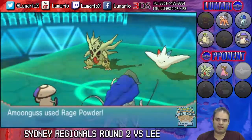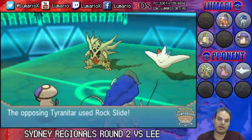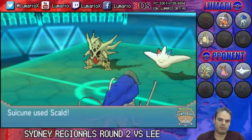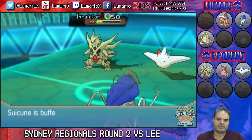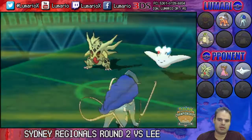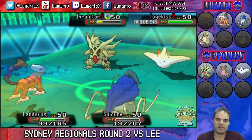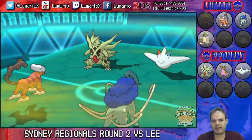Togekiss is still asleep. I go for Rage Powder with Amoonguss because I don't want Togekiss to paralyze my Suicune if it wakes up. Unfortunately, T-Tar's Rock Slide knocks out Amoonguss, but Suicune does get a Scald off, and thankfully I don't get flinched by Rock Slide. That puts T-Tar at very low health. Landorus-T comes out and gets T-Tar back to a neutral attack stat thanks to Intimidate.